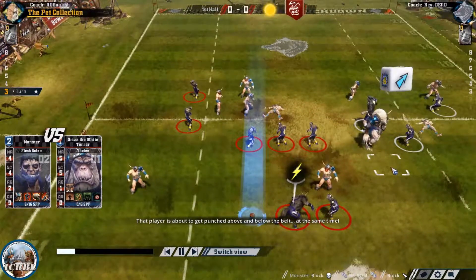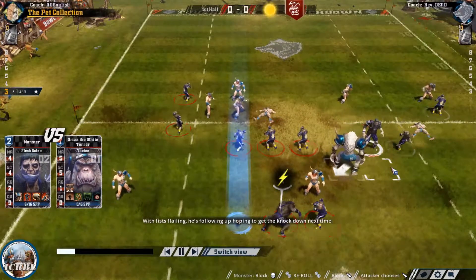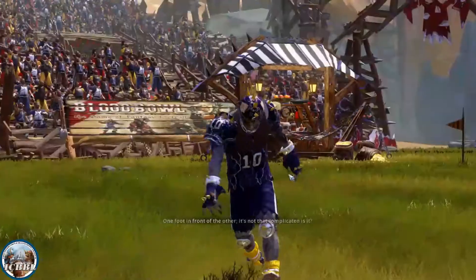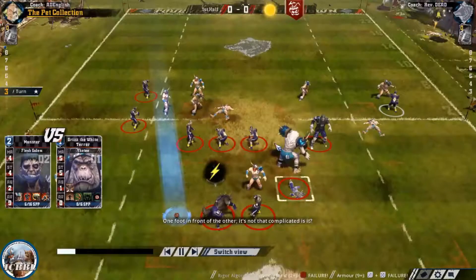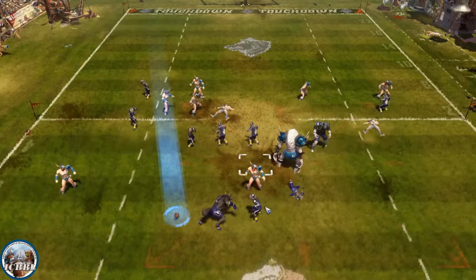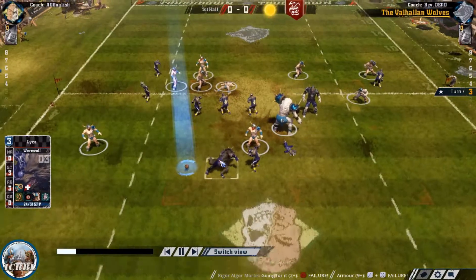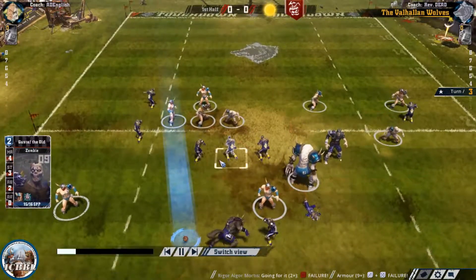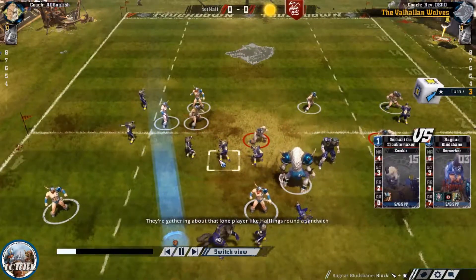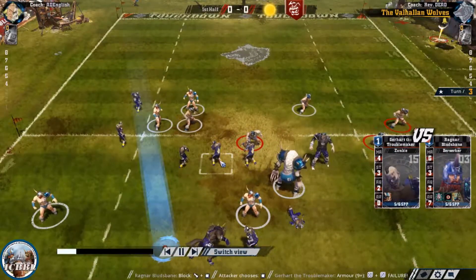Monster gets a skull and a re-roll - have to keep re-rolling this game. The free re-rolls are all gone. The push isn't really good enough, but it does free up the zombie to come around - though he fails the GFI. So there's a chance for the Norse here: they can get the wolf off the ball and potentially pick it up. They have plenty of pieces to do so, if they could just free up a couple. That's a good start. An unnecessary block, you could argue, but it's good enough.